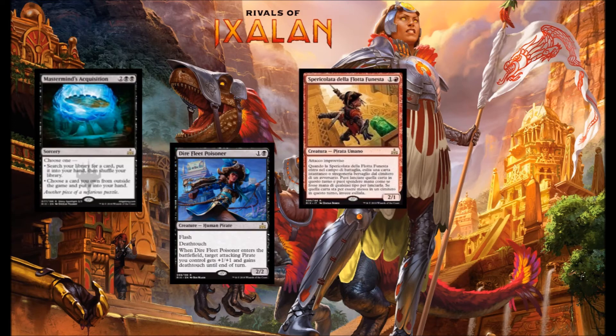Next up we've got Dire Fleet Daredevil — a Human Pirate, red and 1 for a 2-1 with First Strike. That's an auto-include in my Pirate decks. It's got a great ability too: when it comes into play, exile target Instant or Sorcery in your opponent's graveyard, and you can use your mana as if it's any color to cast that spell until end of turn. It's like a weird pirate Snapcaster-ish kind of card. 2-1 First Strike for 2 is fantastic, and then you get to cast your opponent's best removal spell.